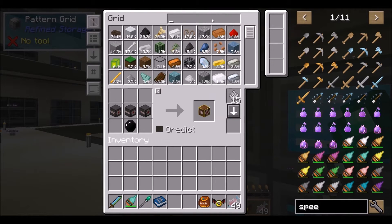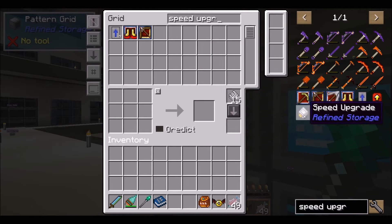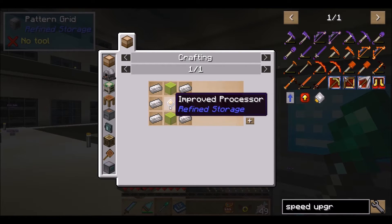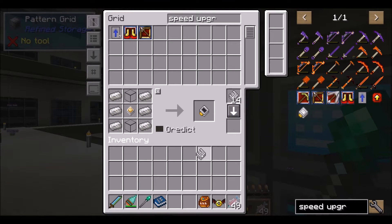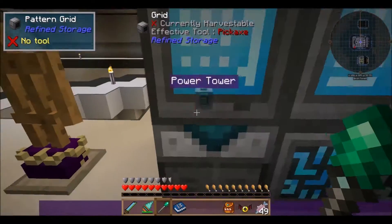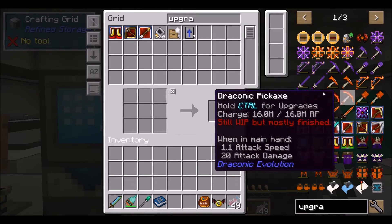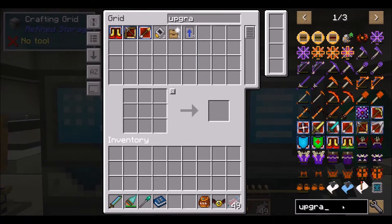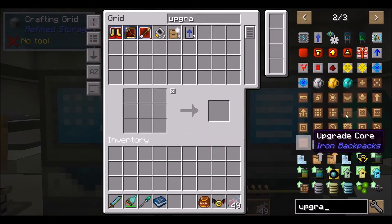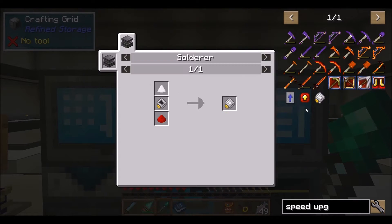I want to speed up my auto crafting so I need to make some speed upgrades. Let me find the upgrade - I can never find it. Speed upgrade - okay, here's what I want. That's going to take sugar, redstone, and an upgrade. The reason I'm getting two of these is because I need one to actually make the thing and one to make the pattern.